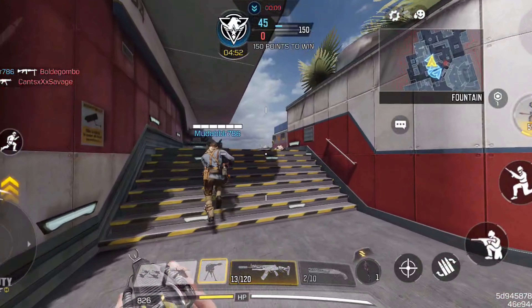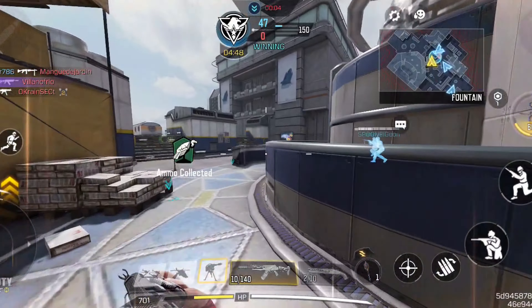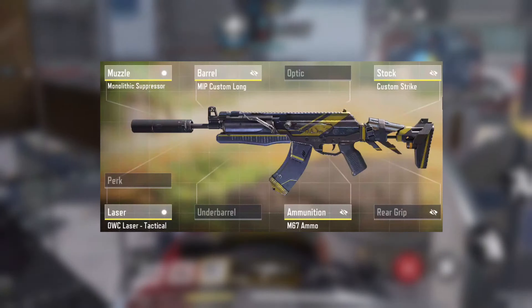The next gun on the list is the CR56A Max. This gun paired with M67 ammo is a 2-shot at all ranges and a 1-shot to the head. This makes it like a marksman rifle but with better mobility, which makes it a lot better to use at closer ranges.